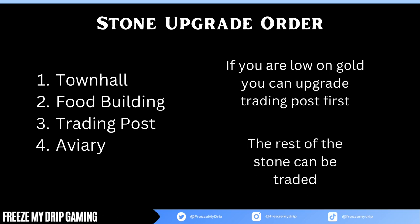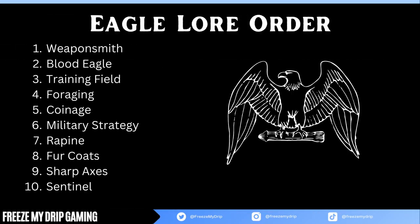If you want to rush even quicker, you can skip the food building upgrade and use that gold for an extra unit. For the lore order, we start with Weaponsmith. You get a lot of bonuses from clearing tiles, so I don't go to Sharp Axes like I do with most builds. With 2 woodcutter lodges and usually 2-4 woodcutters always running, I don't need it.